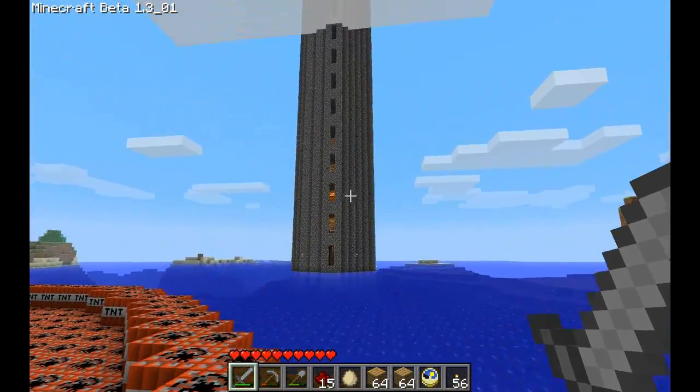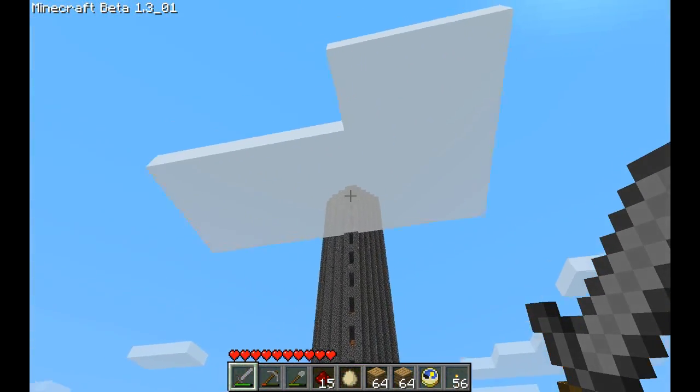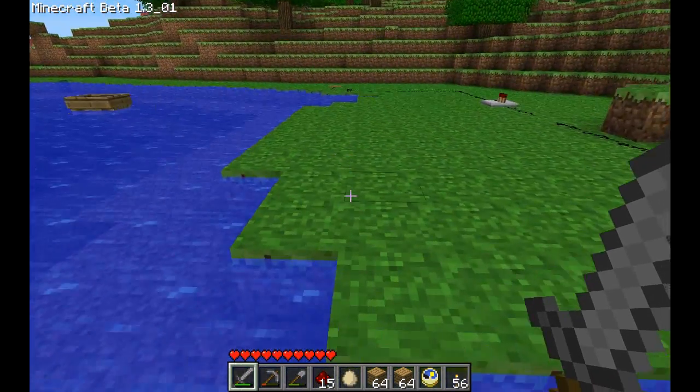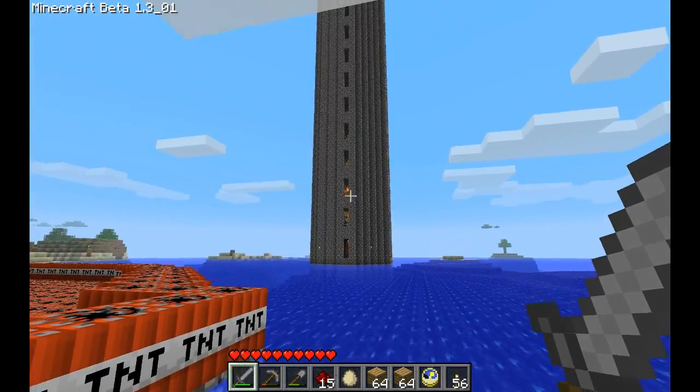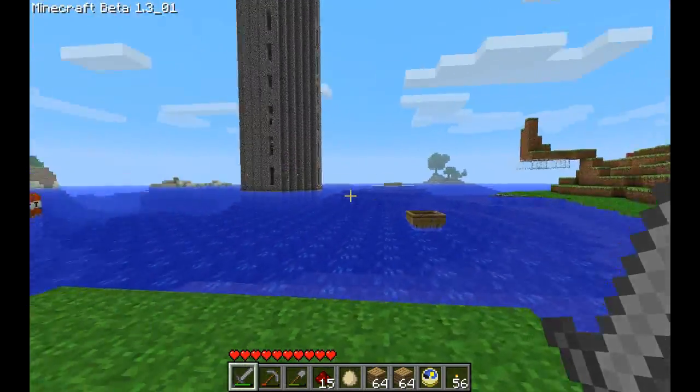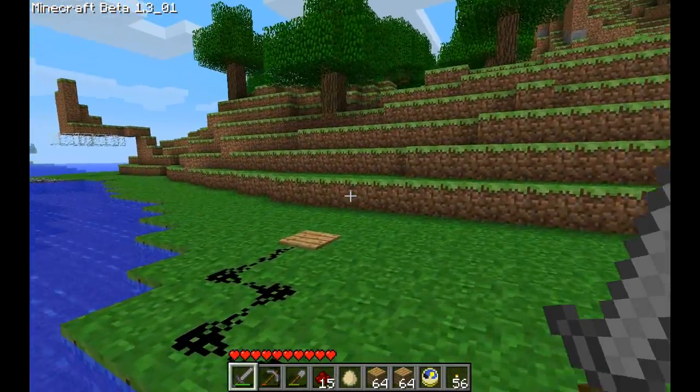Now I do have a building over there and a lighthouse, although it isn't really a lighthouse. I need to break down the top a bit and expand the glass and lava, because as you can see there's lava flowing through it. It lights most of the inside.